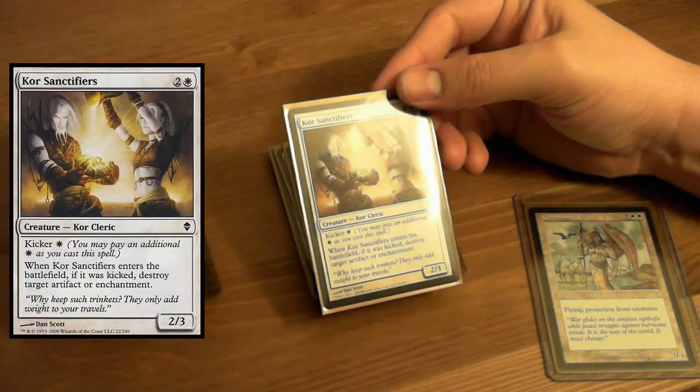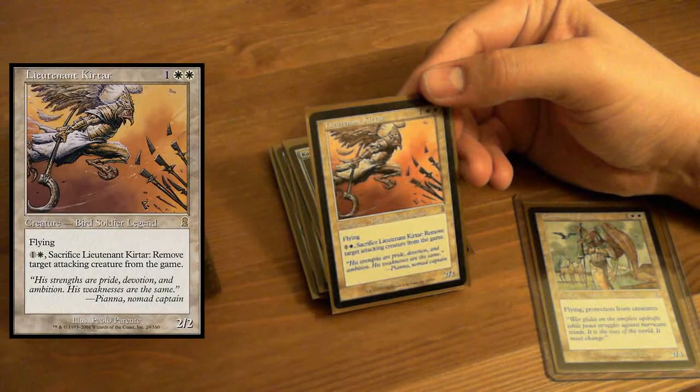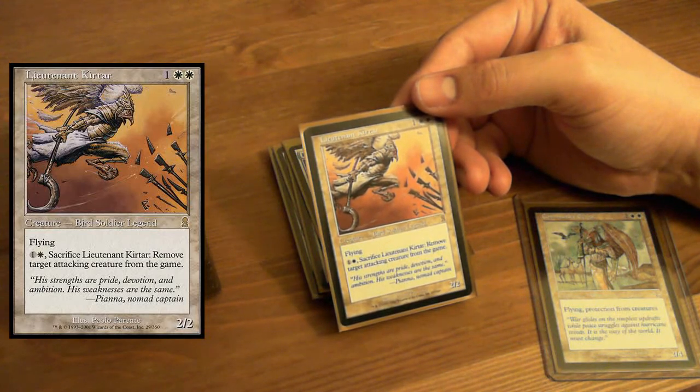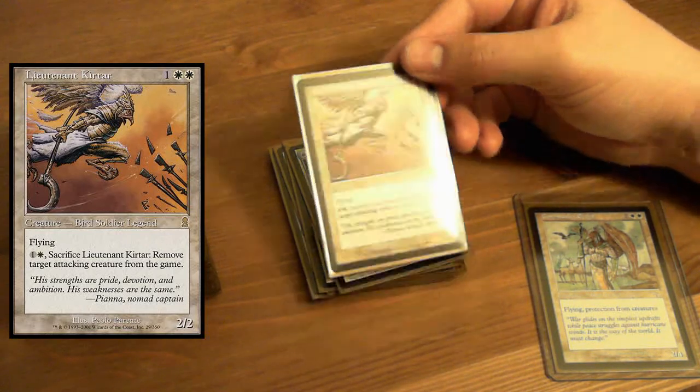Ghost-Blade Eidolon — Bestow, Double Strike. Core Sanctifiers — destroy an artifact or enchantment. We all love that. Lieutenant Kirtar — flying, sacrifice it to remove target attacking creature from the game. Pretty interesting — also a bird soldier legend.